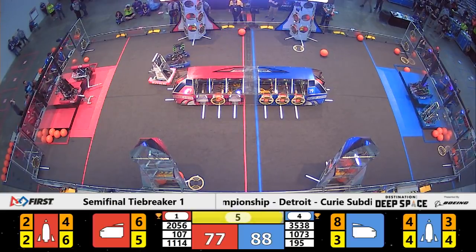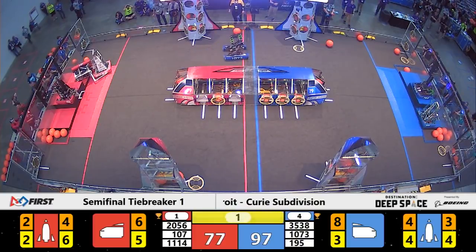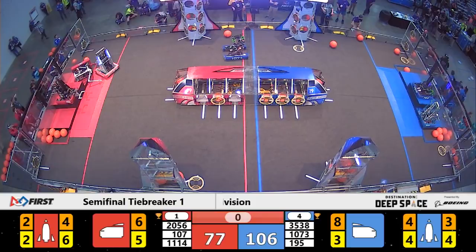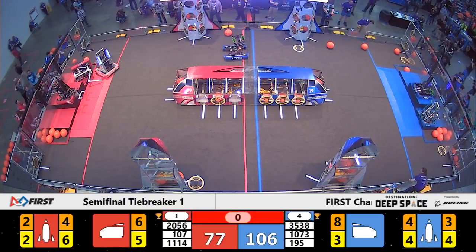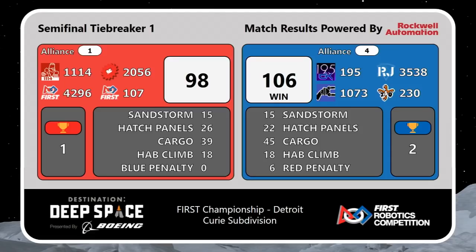Six seconds to go — a big move for the red alliance as Team Robotics is already on level three of the HAB, but a Symbotics climb knocks them down. Final score: 106 to 98 for the blue alliance. The blue alliance pulls off a massive upset victory to win the match and move on to the Curie Finals!